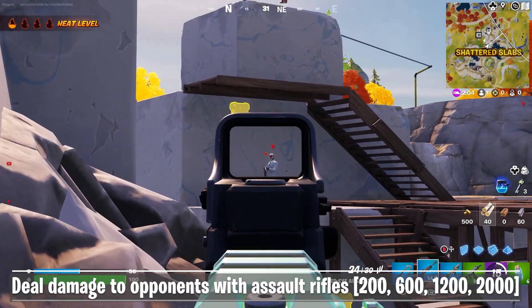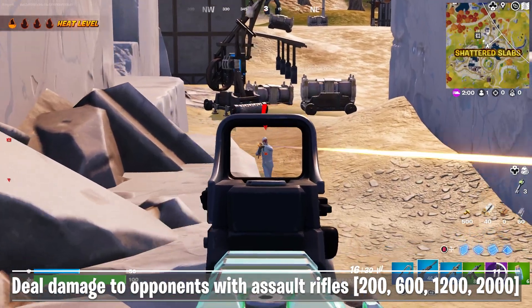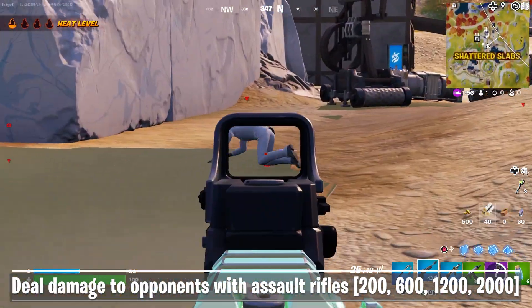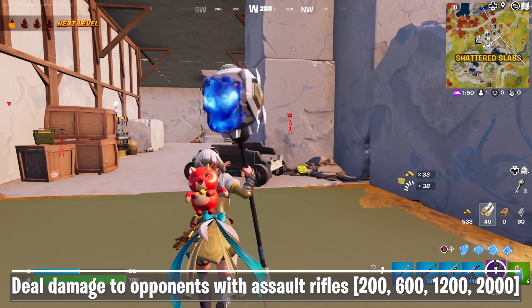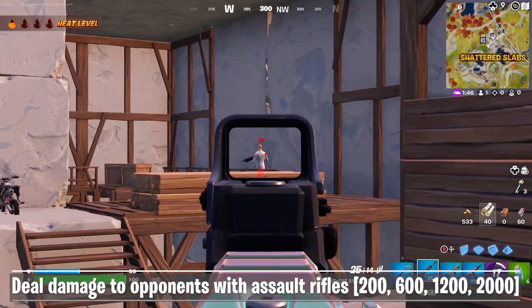For the final challenge of week 12, you need to deal damage to opponents with assault rifles. Get your favorite assault rifle, go into team rumble, and start dealing damage. For the first stage you need to deal 200 damage, but for the final stage you have to deal 2,000 damage with ARs. You can also use some reality augments that pair really well with assault rifles.